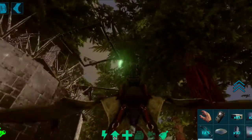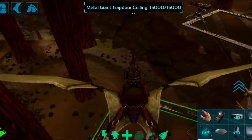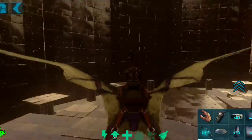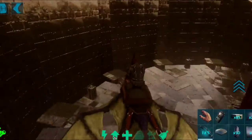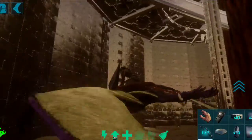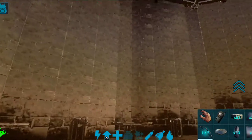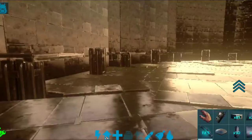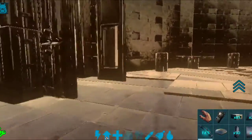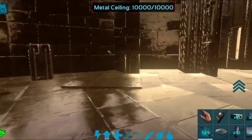This is pretty much the end result — a very good Redwood tree base, probably the best you can make. It's very big inside, about 12 walls high, so you can do quite a few floors. You can put an elevator, ramps, whatever you want in there. I hope you enjoyed it and I'll see you next time.